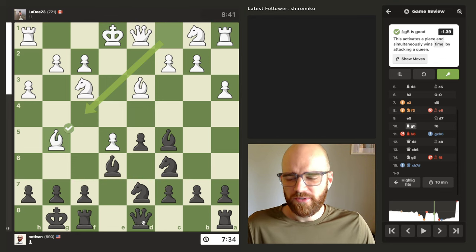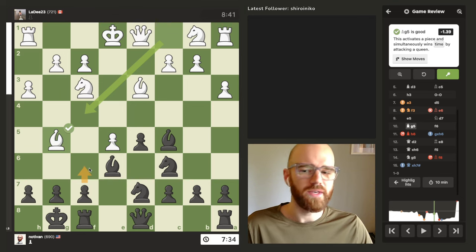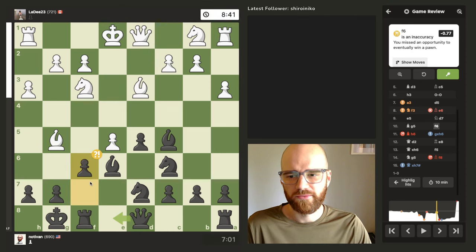I was in a little bit of a debate about this — whether to move the queen over or block. In the future, I'm just going to start moving the queen over. I always get myself into trouble when I defend the queen with the f-pawn here. A lot of the games where I've done that, I've either blocked the queen in from leaving diagonally, or I stack pawns. I feel like it just never ends well for me when I do that.